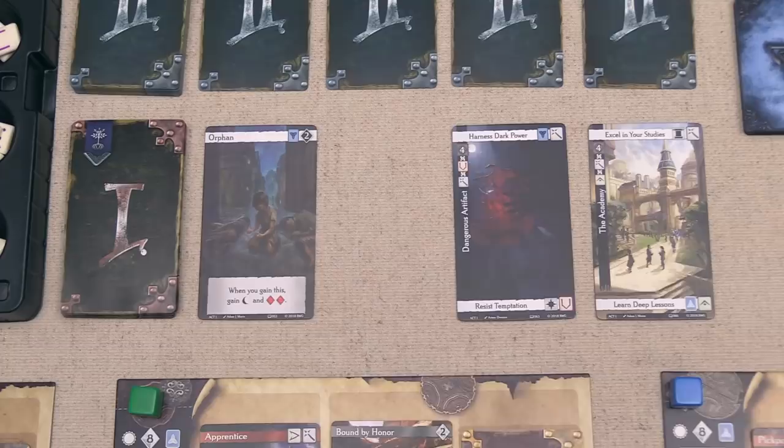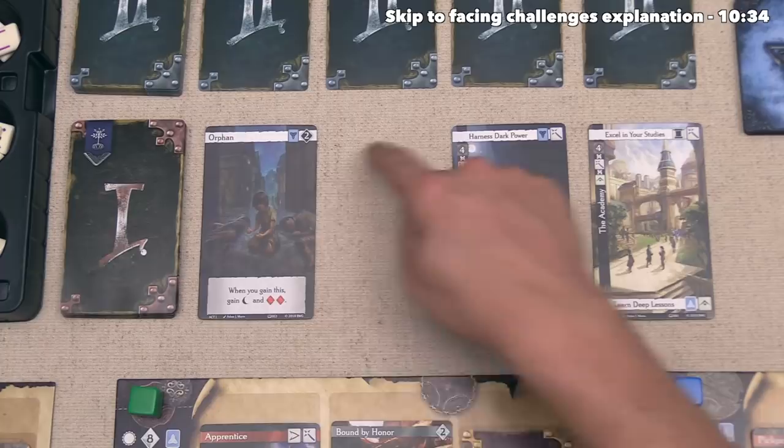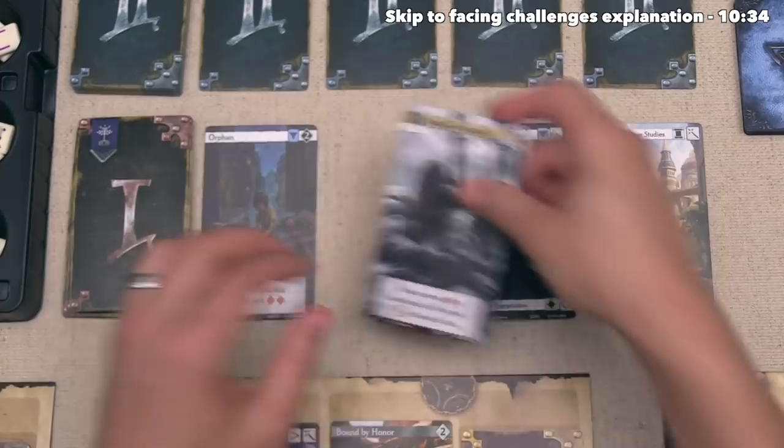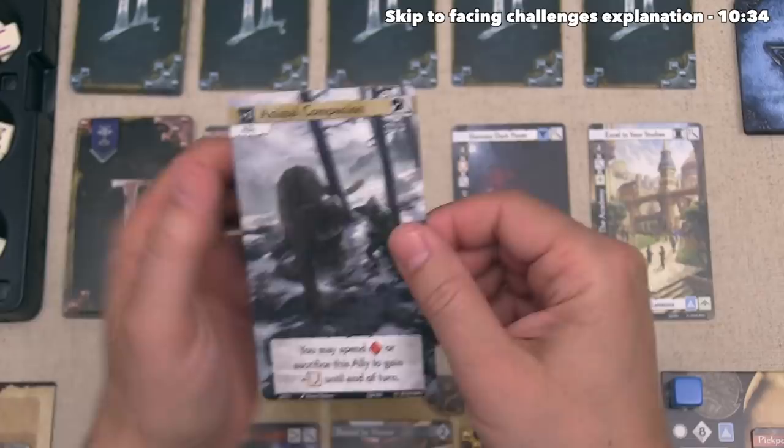We're just about ready to have the green player go, but the final thing we do on our turn is refill this spot on the row. We always draw from the same act as the vacancy. We've found an Animal Companion — a special type of card called an ally. The player whose turn it is gets to tuck this under one of the face-up challenges, making that challenge plus one to its difficulty. Since our destiny gives us a triumph point for every plus one in our area, let's tuck this underneath the Academy card. We then draw again to refill, finding a Cruel Winter challenge.